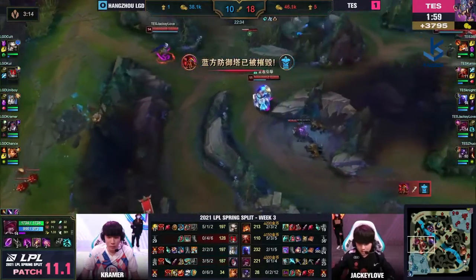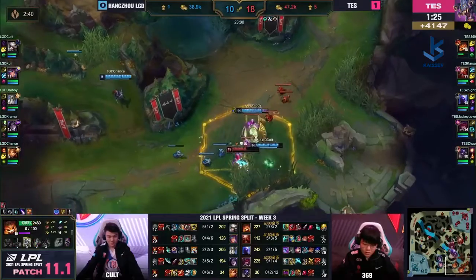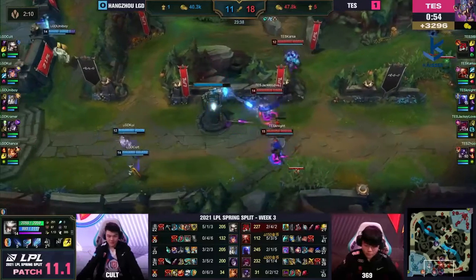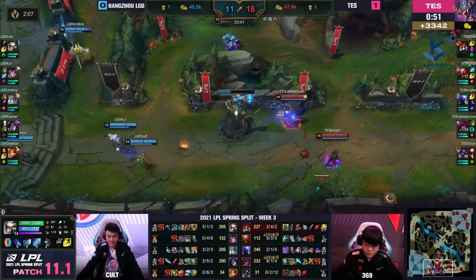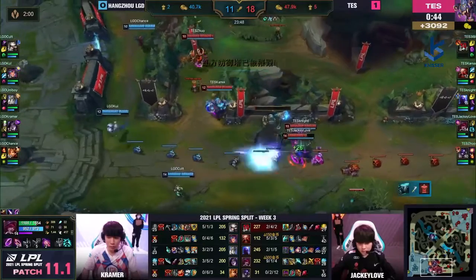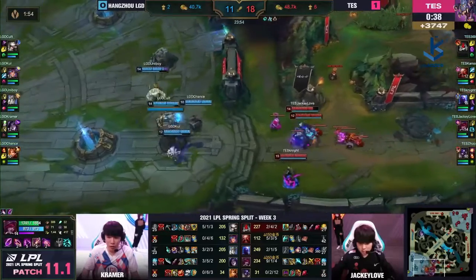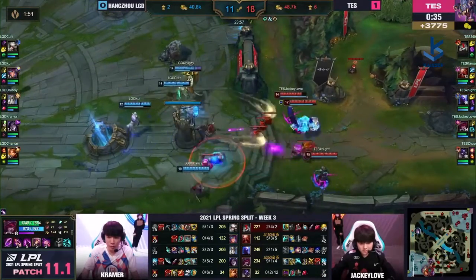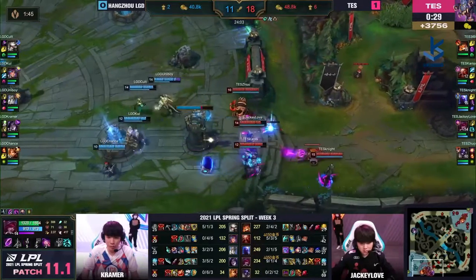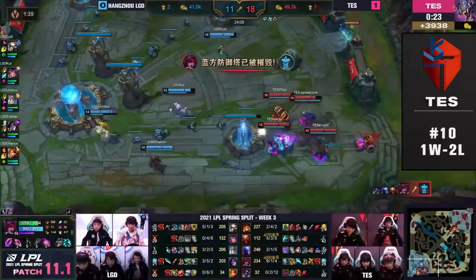Top Esports should just keep waves under LGD's towers. The mid lane tier two goes down to minions — the second tower for LGD. The siege continues on the bottom side — Kramer is up in the top side, so they're going to lose their inhibitor turret. What is Kramer doing tending his crops in the top lane while the inhibitor is about to fall?